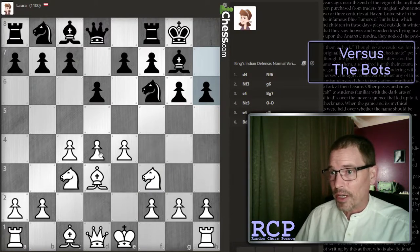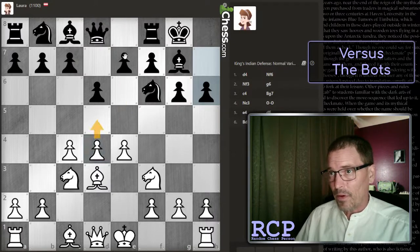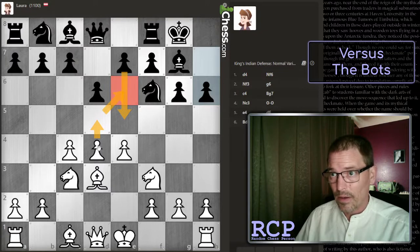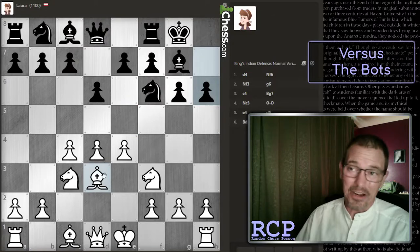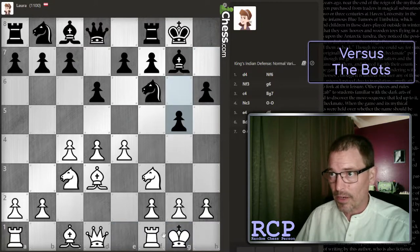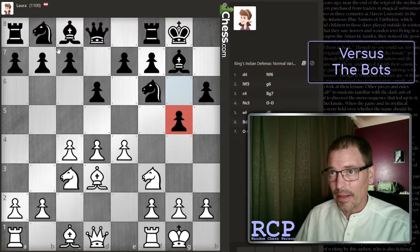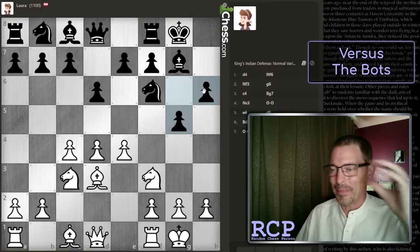One question is should I play d5 to help prevent that? If I play d5 first and then black plays e5, I could capture en passant, whereas if I left it and they played that and I captured, it would be different. I honestly don't know the difference. I'm going to castle and get my king to safety. That looks like something played in the hippo, but that's after you've fianchettoed both bishops, and then you do the little pawn maneuvers on both sides.